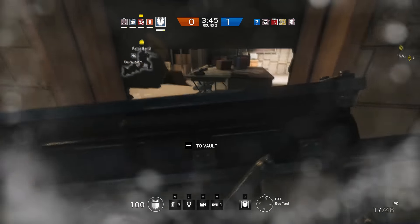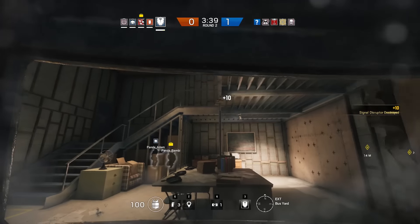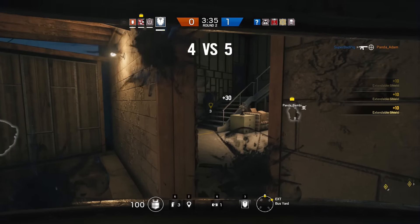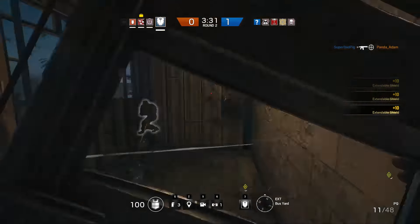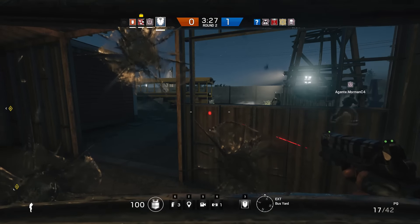Something else that makes Montagne great is the way he can completely block off doors. If you don't want an enemy coming through somewhere, just stand in the doorway with your shield fully extended. Make sure to have someone behind you though, just in case you get knifed. This tactic is great for when you're planting a defuser, defending an object, or escaping with the hostage.